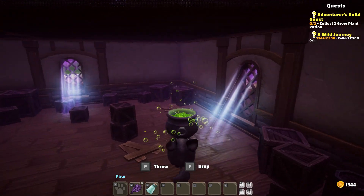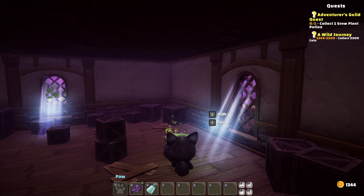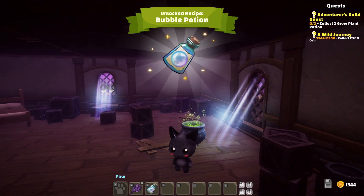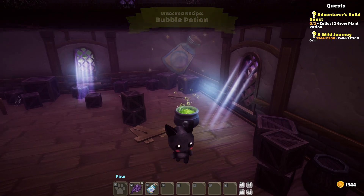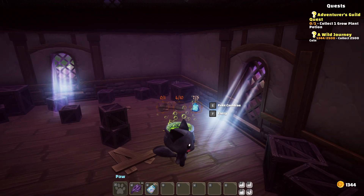Oh no — this happens a lot, you end up pressing the wrong one. We got a bubble potion! It looks like maybe we can get bubbled. Can I make another one? No, we don't have enough — we need more water and more bottles.